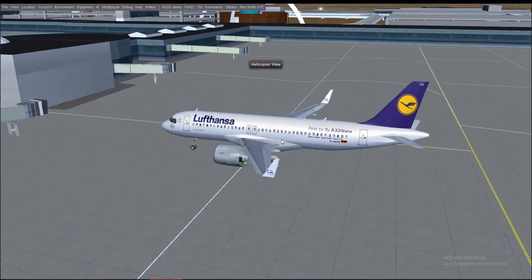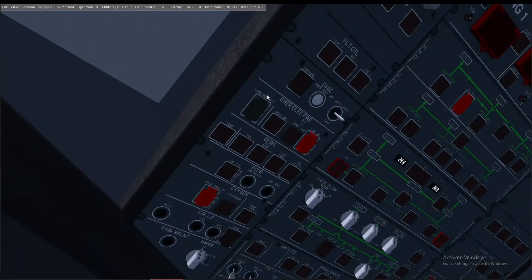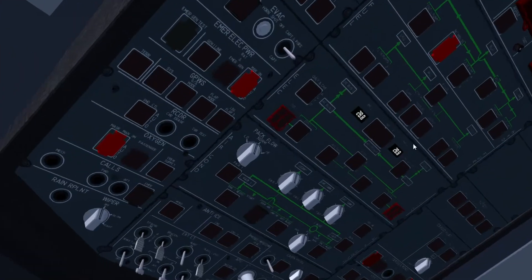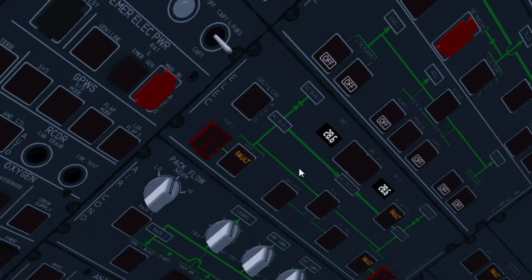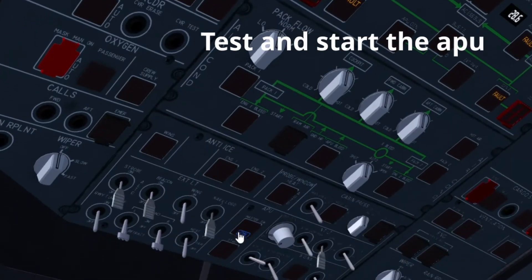We're in the A320, let's start this aircraft. First, go to the batteries and turn them on — we have power on board. Now we turn on the APU, but first we need to test it. It lights up, good.